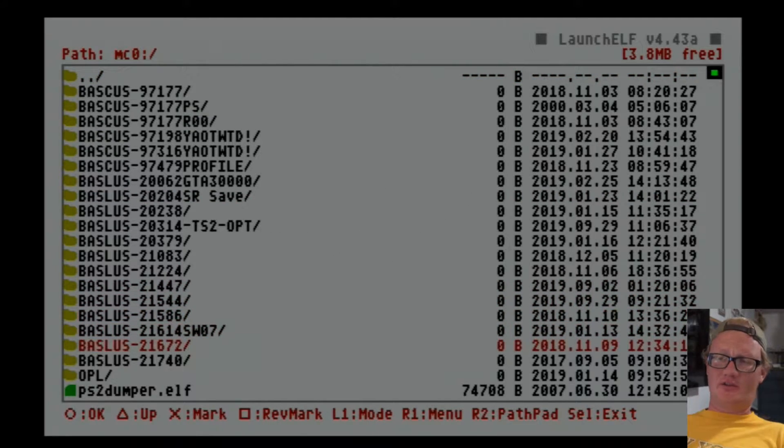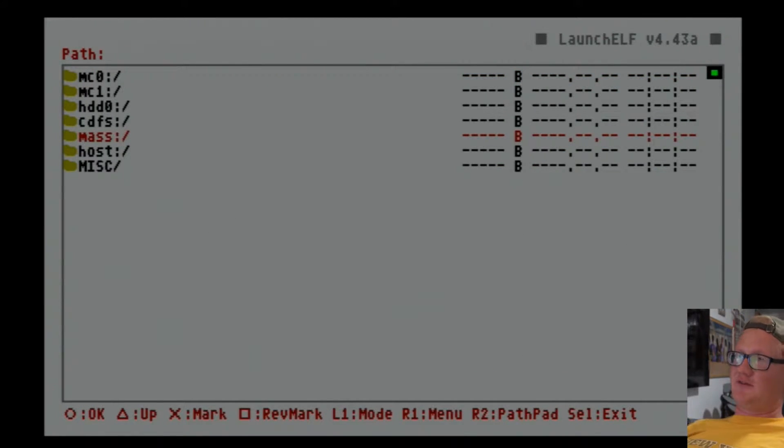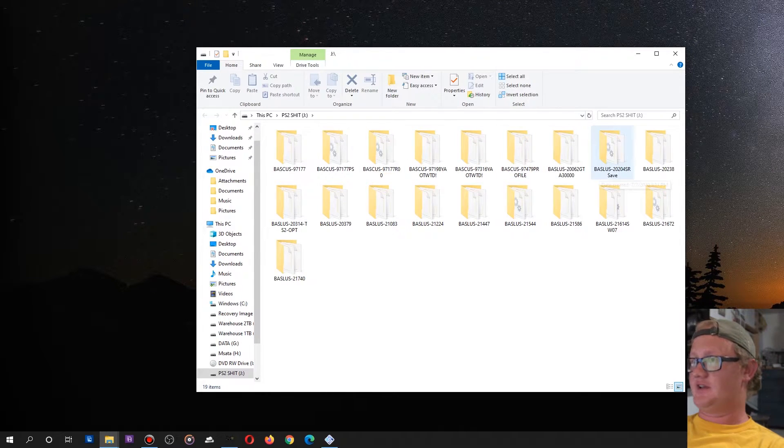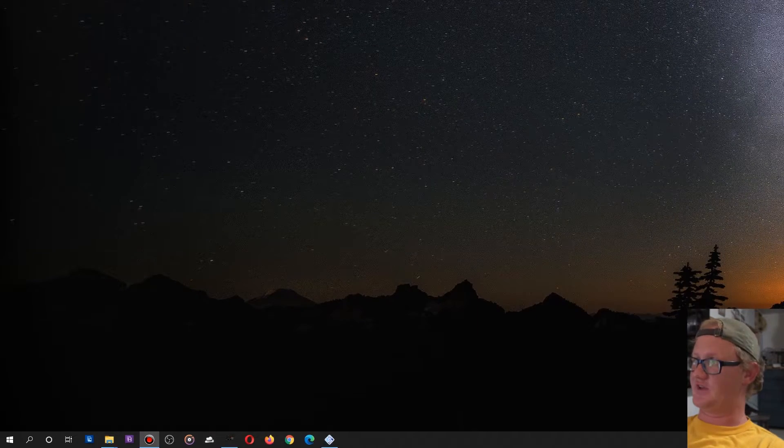I'm not sure if the OPL folder is supposed to be here or not — that might be there as a result of me modifying my PS2. I don't think you need that on your virtual memory card. With that being done, you can just power off your PS2 and stick the jump drive back into your computer. After you insert your jump drive you should be able to see all these folders that have basically the same names that you were seeing on the PS2.